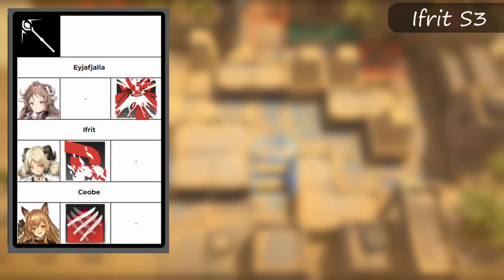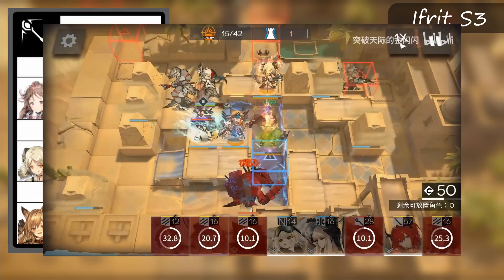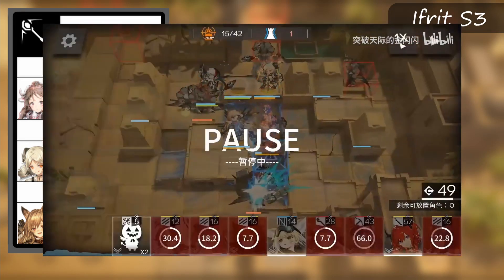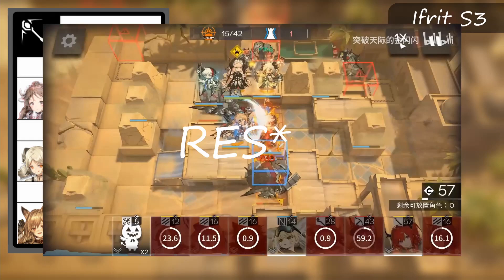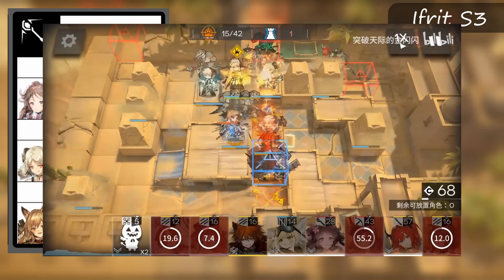Next up we have Ifrit, who's used for her skill 3, however there are some fringe situations where her skill 2 is used. Skill 3 is used primarily on this tile due to the fact that it can hit the top and the bottom side, alongside stacking debuffers such as Saria skill 3 to kill the croc right before it reaches the blue box. There are also clears that use her on field at all times to deal with the top trash bunched up by a defender, typically Saria. Her defense shred works very well with other arts burst units such as AF Yela and Kyobe.